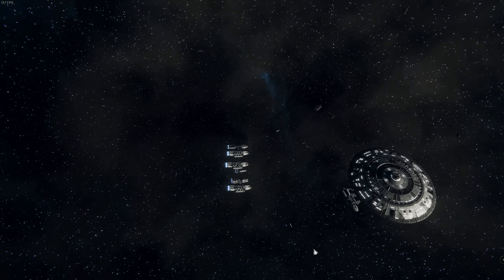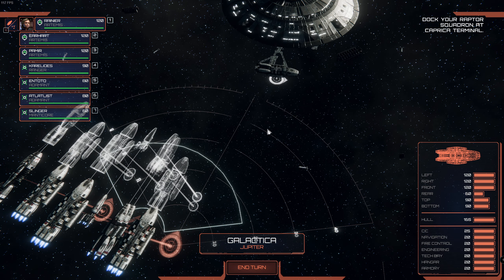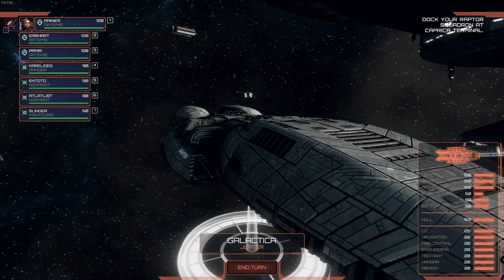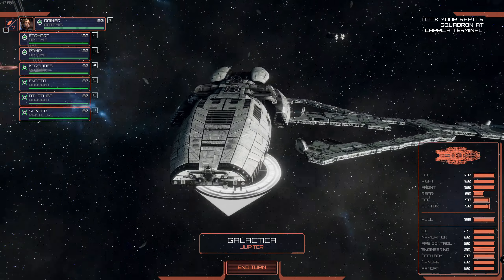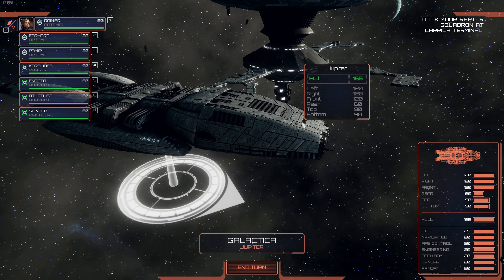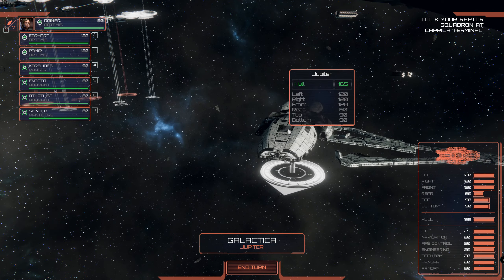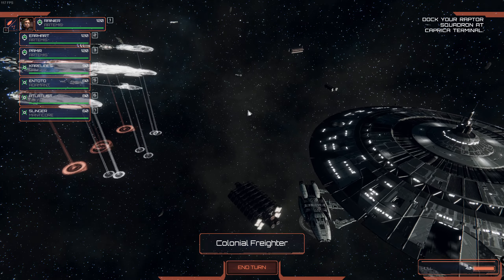It is a Jupiter battleship down there! Can we control her? No, we can't. But it is a Jupiter — it is the Galactica! I kind of like her design. Maybe I don't recall the series correctly, but I think her design was different — I'd need to check that. They've got a lot of freighters here, just colonial freighters.